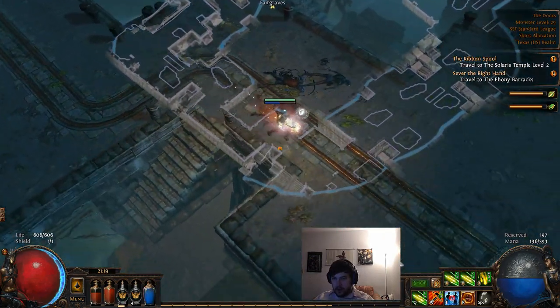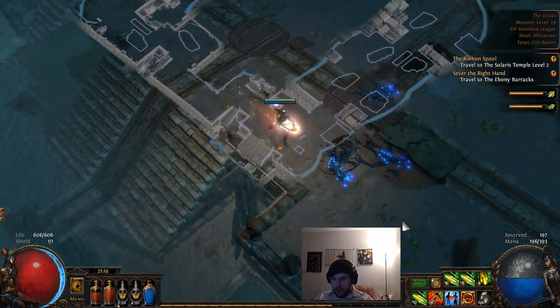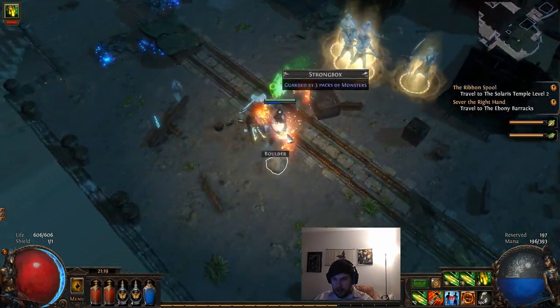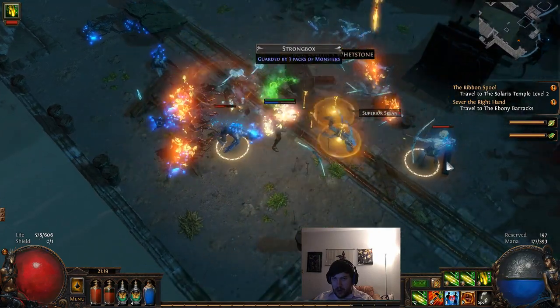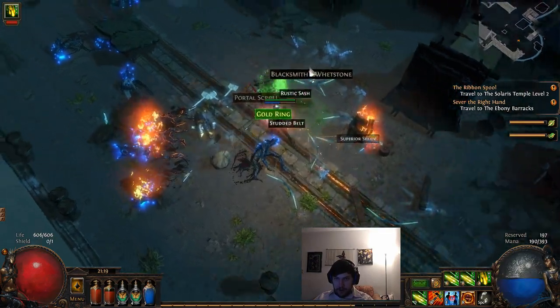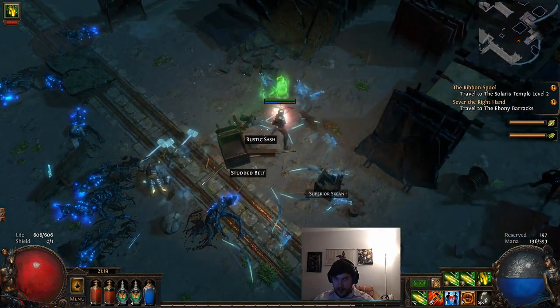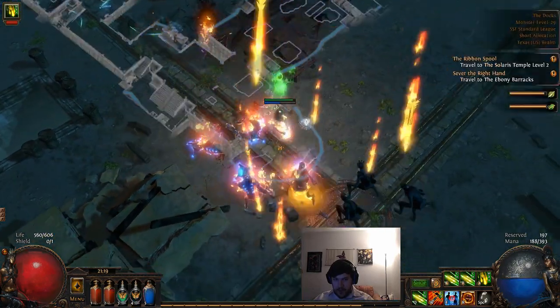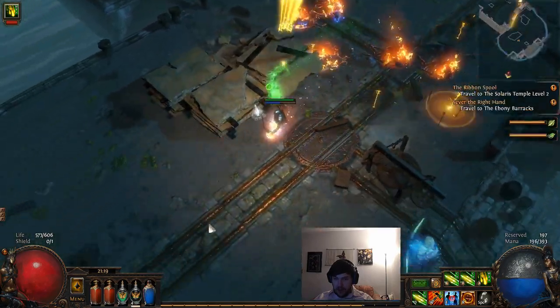When you get there and try to find the waypoint, it's an important one to get. I'm going to grab the Strongbox mostly for the extra mobs and the extra experience. We got almost 200 life by crafting that gear, which is really nice.